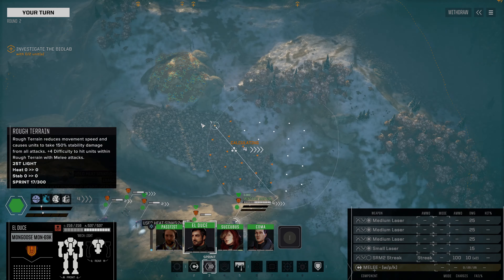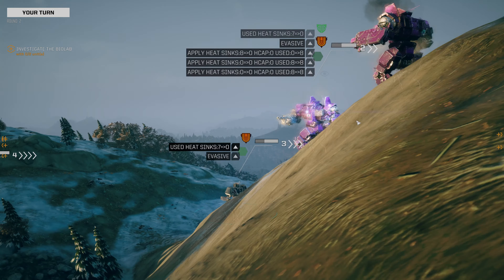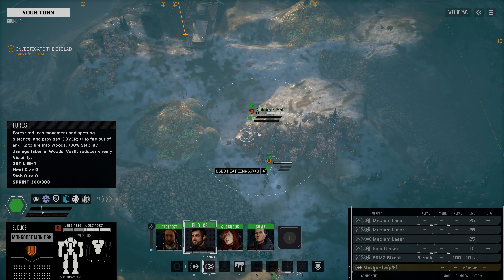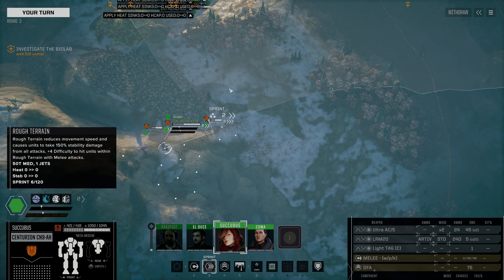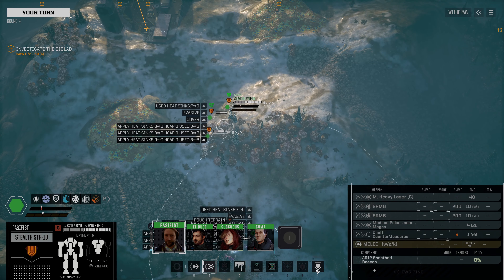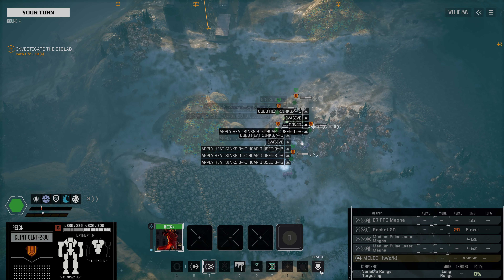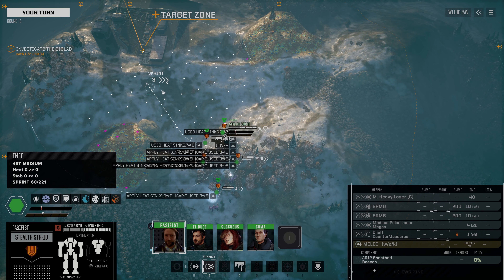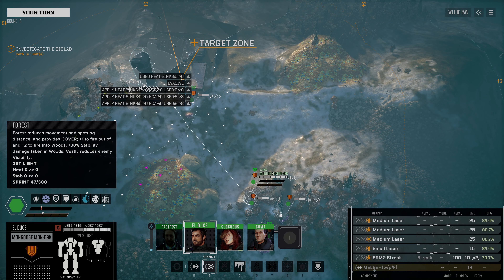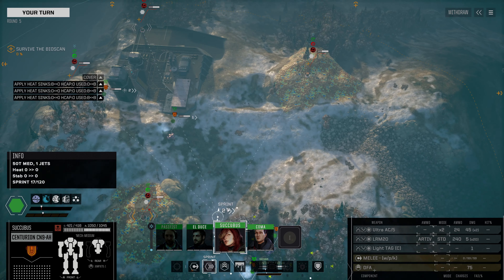We're going to head on over this way and we'll need to investigate up here. We managed to get everybody past the centurions — that was what I was worrying about. We're just going to hang out up here and let the centurions catch up a little bit. These three are going to stay put while the centurions move up. Now we can come in here and see what's going on, and we'll investigate this with our two units. Turrets coming online.